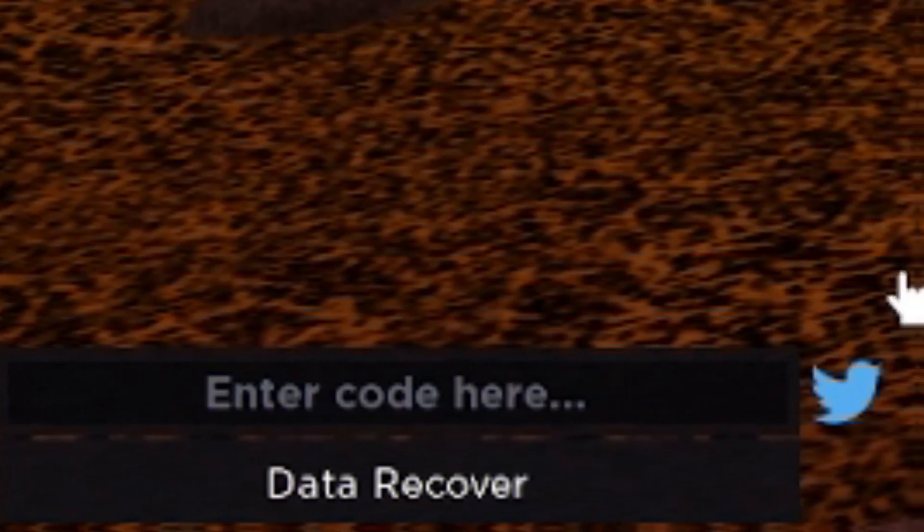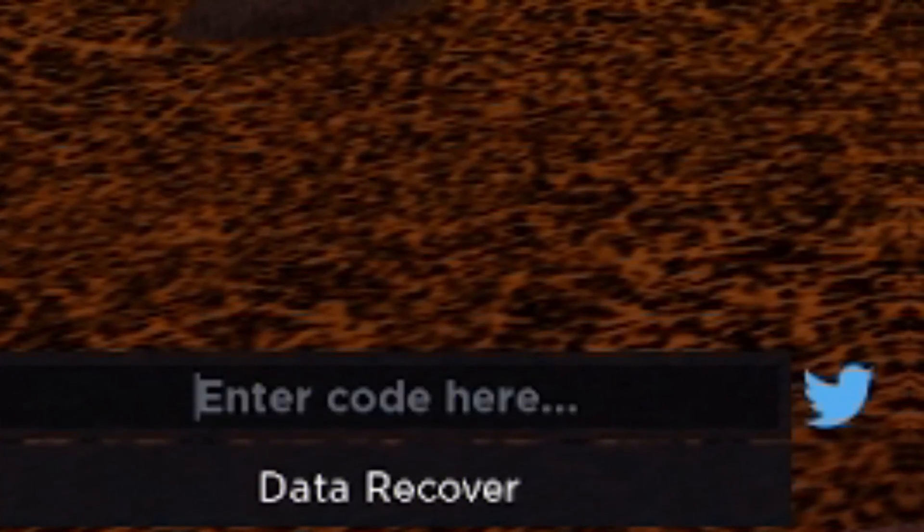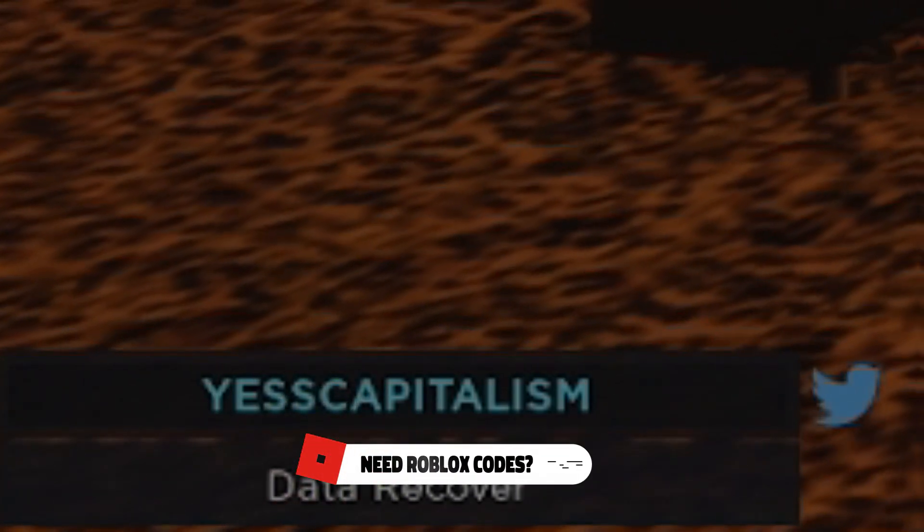Moving on, the next code today is going to be YESSCAPITALISM — Y-E-S-S-C-A-P-I-T-A-L-I-S-M. Redeem that code in. This one has just redeemed and it's going to give me the Patriot tier tower, which is quite nice. Let's collect that right now. Quite a nice code over there — I actually haven't redeemed that one before, which I'm surprised about.